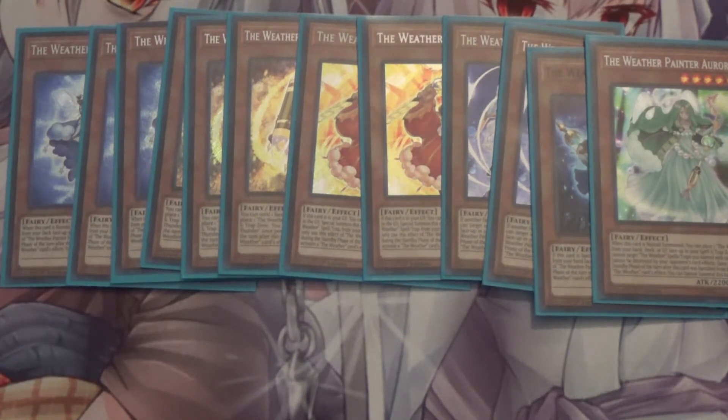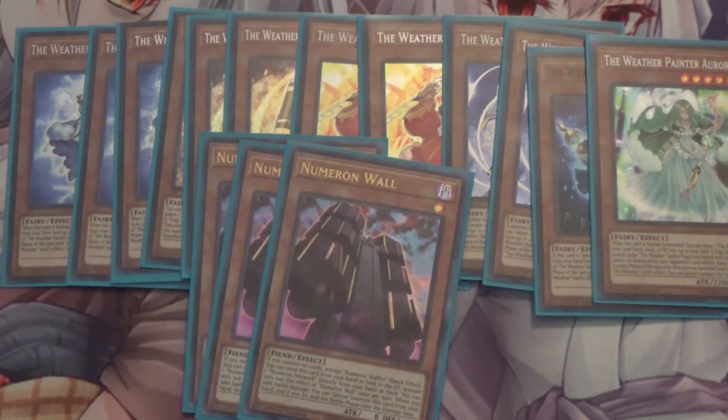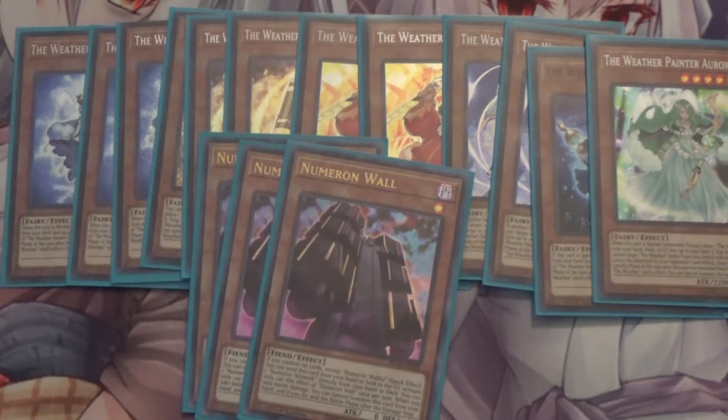The last monster I run is three Numeron Wall. Originally I was running Utopic Zexal, but that got banned, so I had to figure out if the Numeron engine is still good enough — and it is. Instead of going into Zexal, you can go into Opelousa, Accesscode Talker, or even the Infinitrack Link 3. I usually go into Opelousa because Weather Painters tend to take a turn or two to get going, so by that time Opelousa can still apply pressure, even if they keep baiting out your negates.